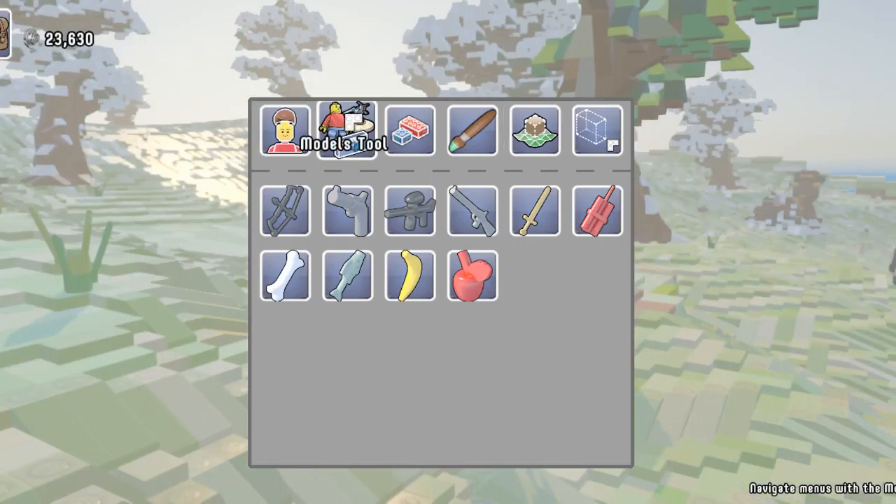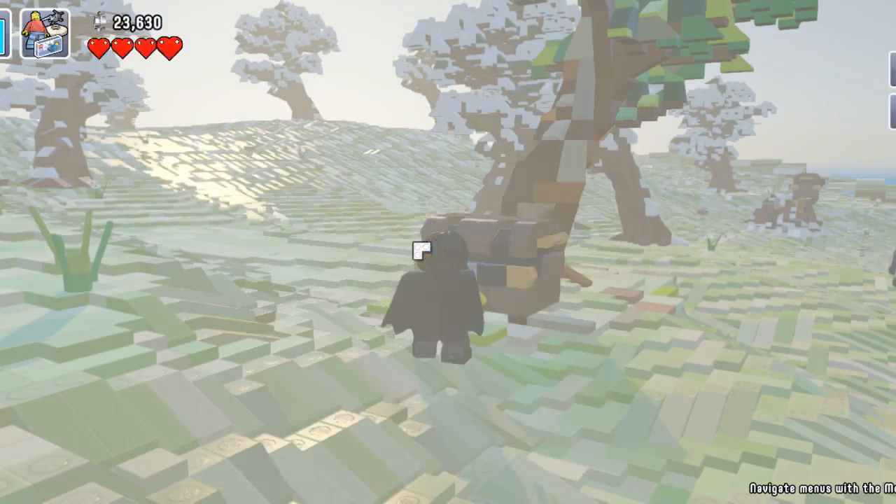Let's check Models — oh, there are all of my characters. Let's be a minotaur! Let's see what there is in this chest. It's a shield — oh, that's cool. Can you use that as a weapon? No? Okay.